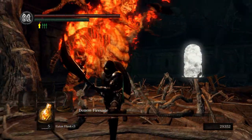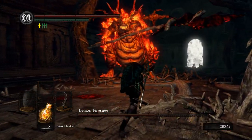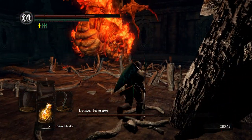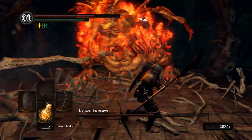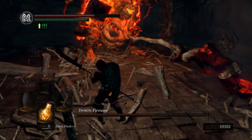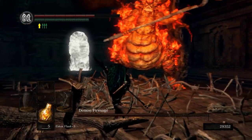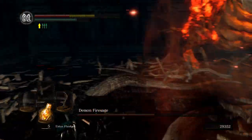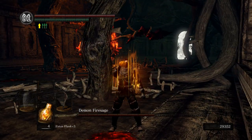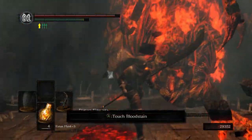That ranged attack will track toward wherever you are — it's not just straight in front of him. Keep rolling and try to time it. There's about a second between when he swings and when it actually explodes, so you can memorize the timing. If you can't time it, just do it the old-fashioned way and try to get behind him.